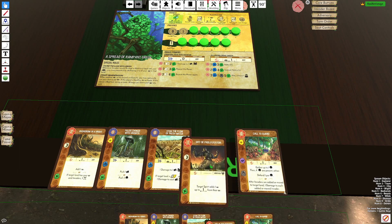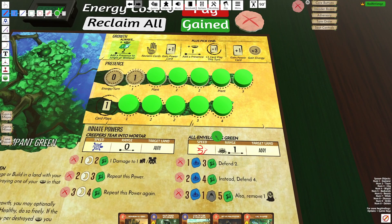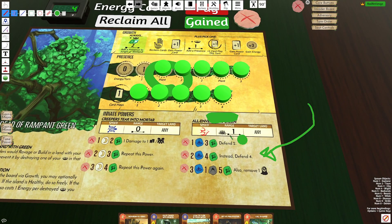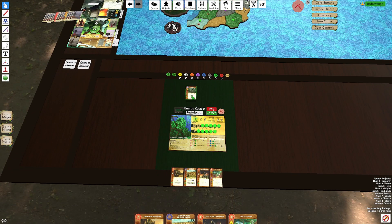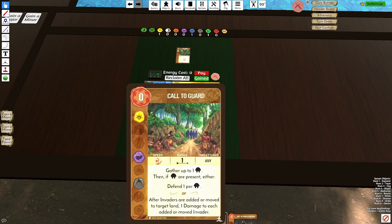That's really important, because if you take it for yourself, you can either access four plays a turn earlier, or you can gain access to the Plant, which gives you your Defend Innate 2 — which normally you don't get if you're playing in multiplayer. The card to play here is probably Fields Choked with Growth, and then I can go with Call to Guard.